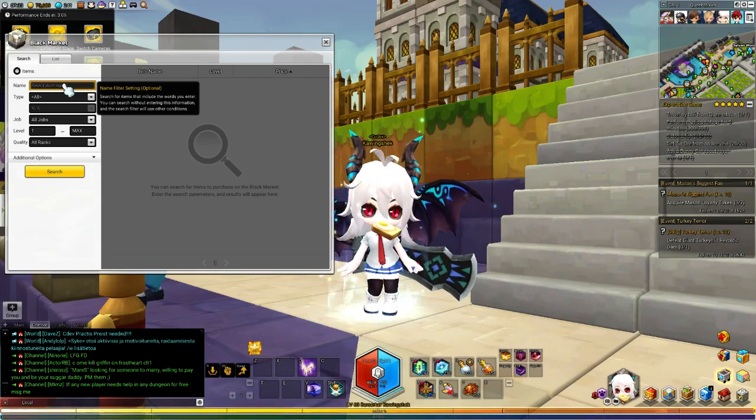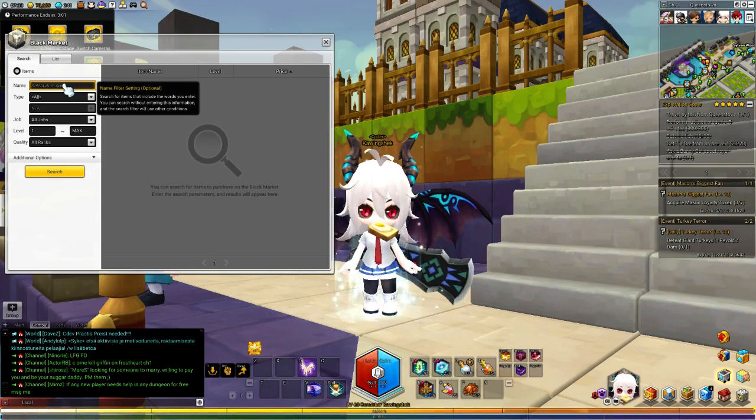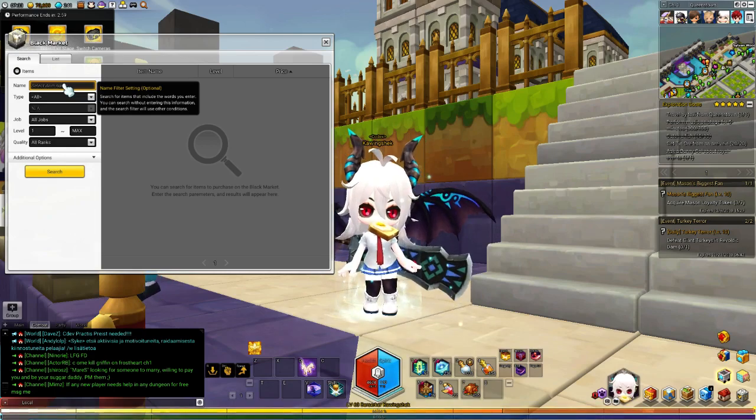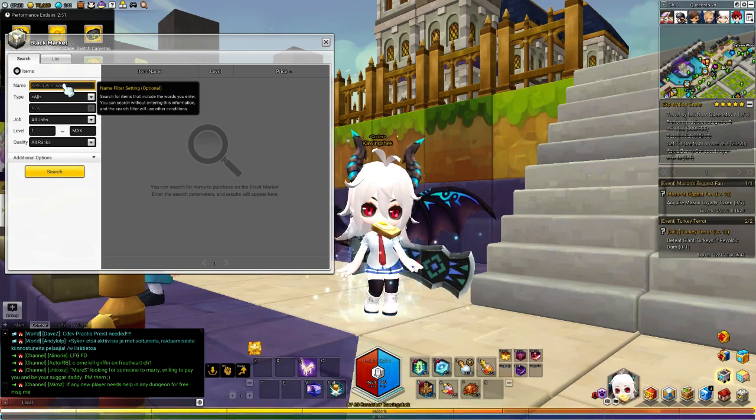A big difference is between the mage and the warrior tonics — same thing with the whetstones and the candles. So if you're playing a mage class or magical class, you're gonna have some benefit from it because it costs a bit less.